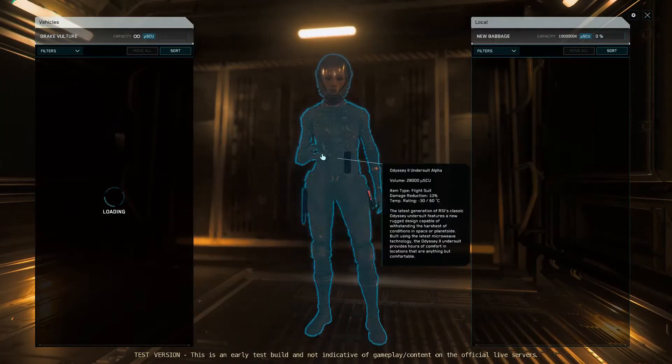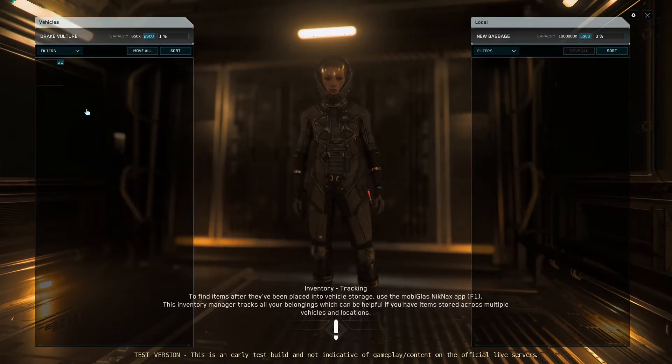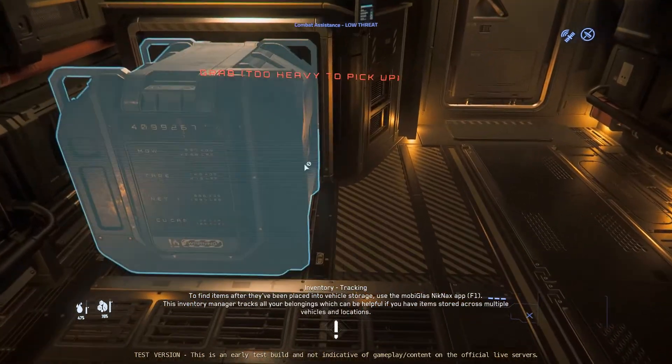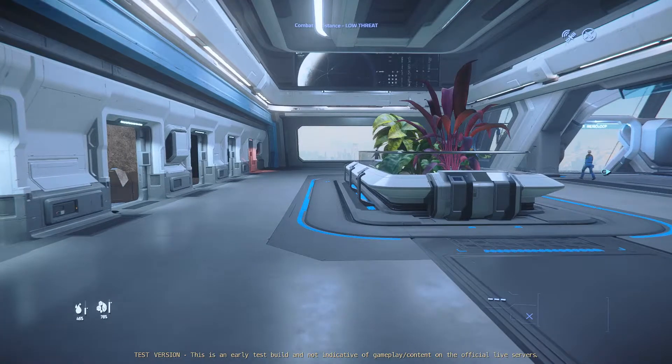I'm going to take a few steps back, press the inventory key which is I, and dump this into the ship - not local storage since I'm sitting at Microtech. I'll dump it into the ship so it's there and ready for me.